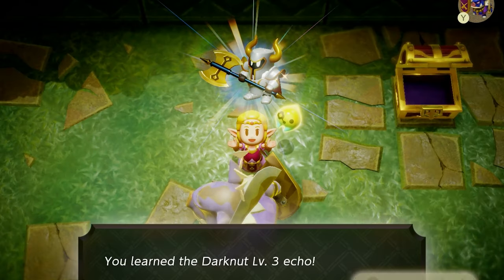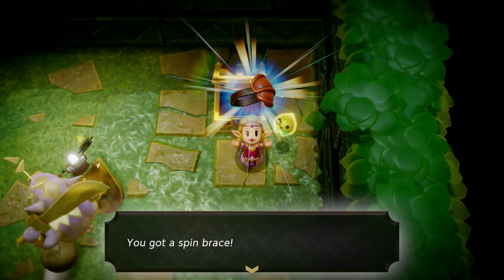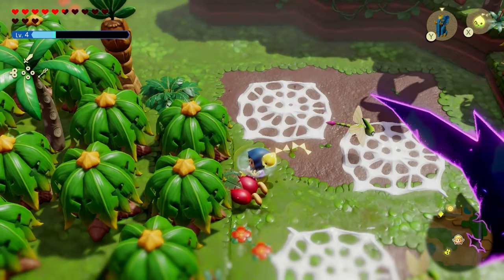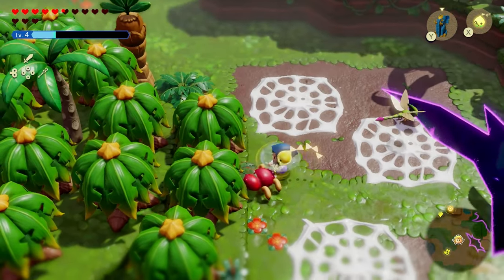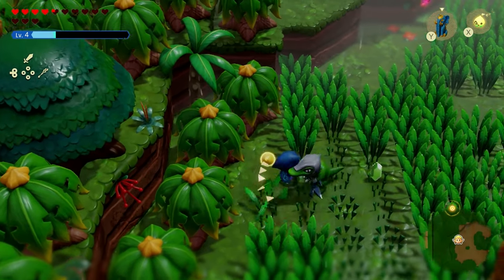After defeating it and learning its echo, you'll also get a treasure chest containing the accessory Spin Brace — a sturdy shoulder pad that allows you to knock back foes that hit you with a spin. And you can even knock back Lizalfos and other enemies with it too.